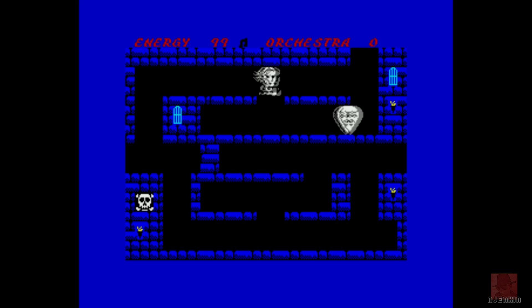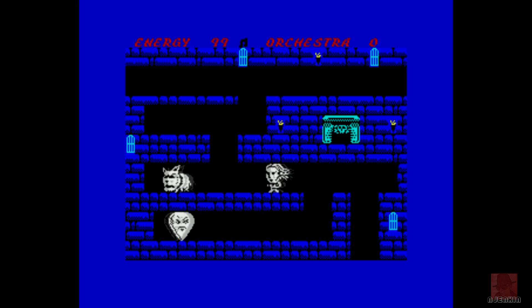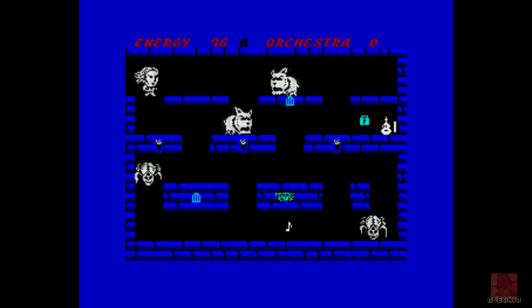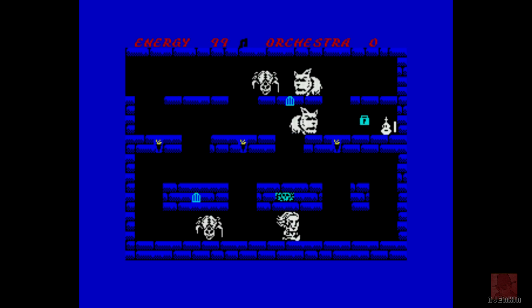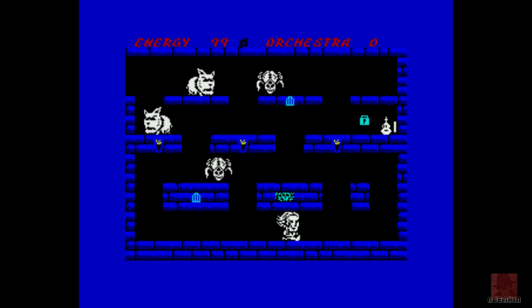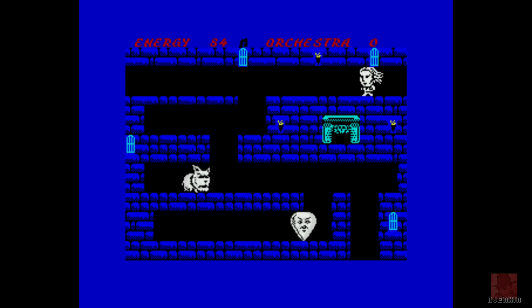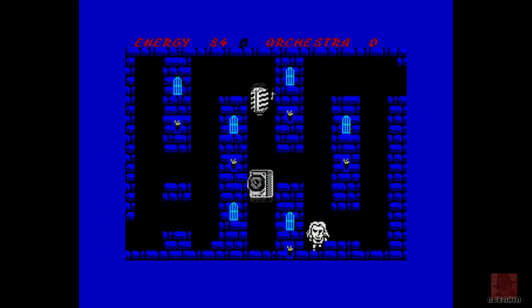On the right it says orchestra zero because we haven't collected anything yet. All I know is we need to collect Beethoven's ear first. It's made with a test version of AGD which allows for bigger sprites. It does look like Ludwig van Beethoven — glorious music, it's moving quite well. A map would be quite useful here.